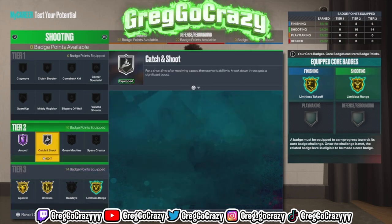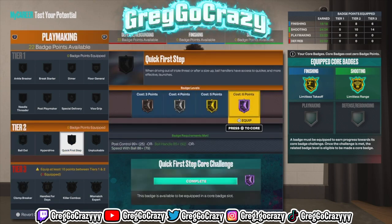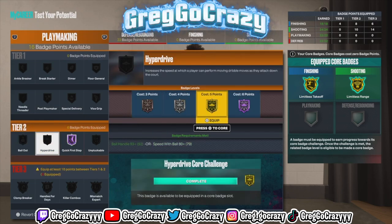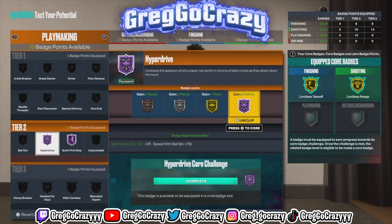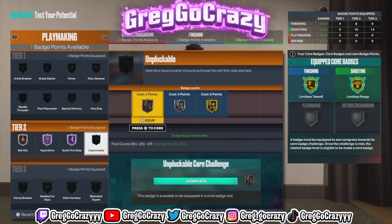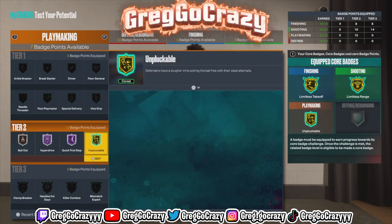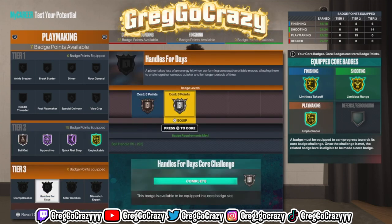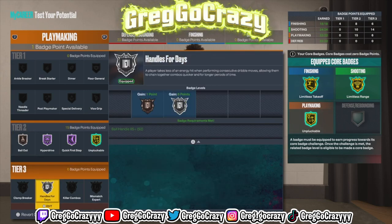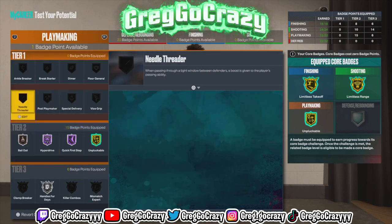It's choosing between blinders or dead eye, but dead eye doesn't really work — people don't even use it. I recommend putting blinders on as high as you can. I put silver catch and shoot because catch and shoot is catch and shoot regardless of tier. I'd recommend putting hyperdrive on the highest because if you use the Steve Francis size-up in this game, you're going to be moving. I cored unplugable because you need it — it costs almost the most badge points.